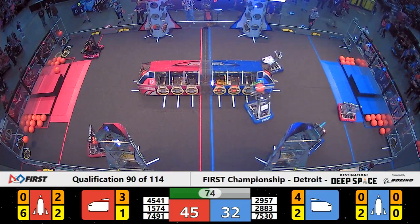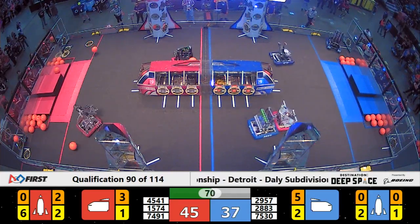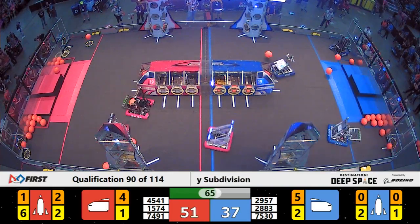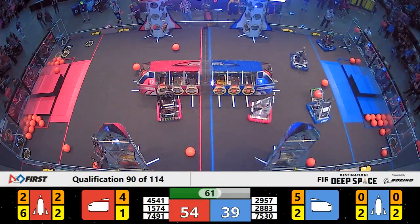29-57 coming around the corner. They've got some cargo in hand. They will score that. 45-41, they also have cargo, and they will score right now. Red Alliance ahead, 51-37. Blue Alliance having difficulty scoring with the defense going, but all the Blue Alliance robots are running now.